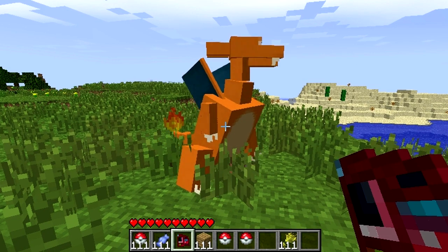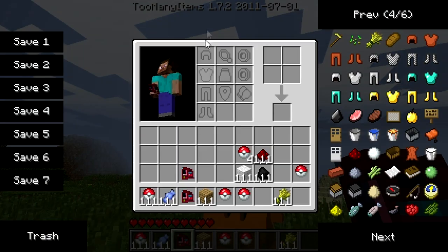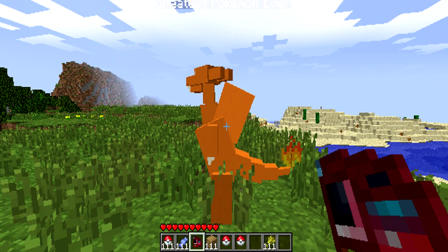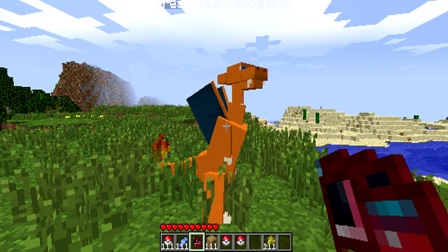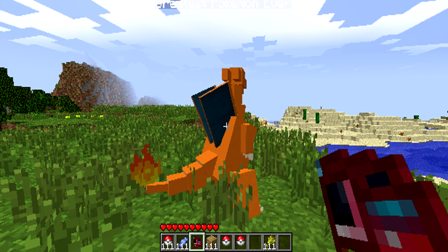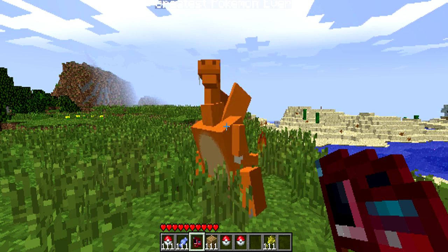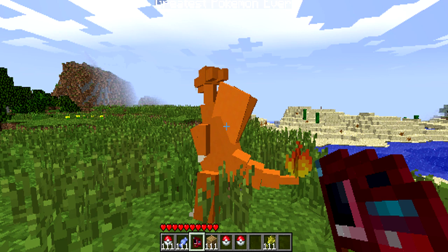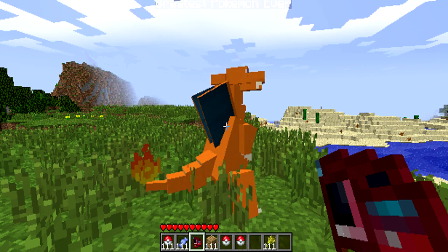Let me just basically read this off for you so you know everything about this mod. The current state: there are three Pokemon completed, and I think he's up to five now. There's different biome generation for different types — so you can find Pidgeys and Caterpies in the forest, Bulbasaurs in the forest too probably, Charmander near lava or fire, and Squirtle in water.